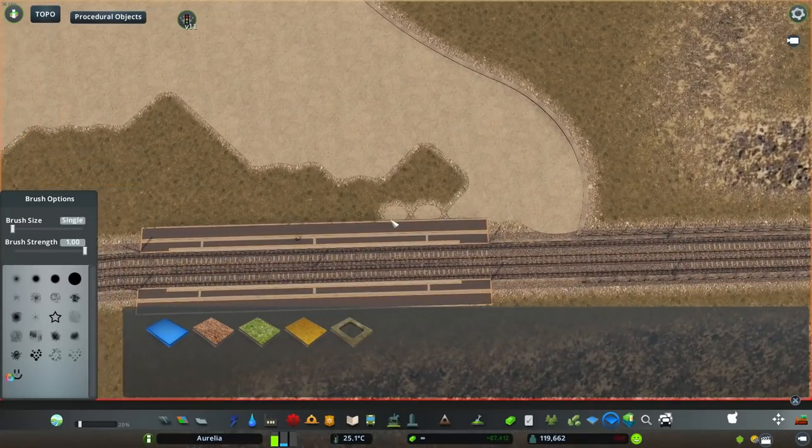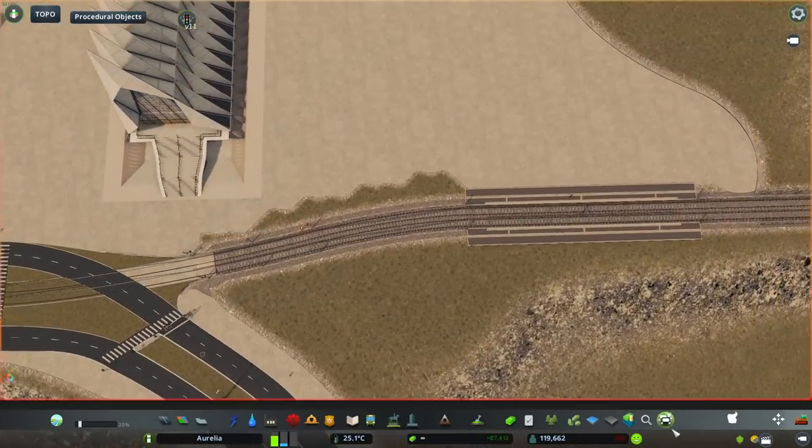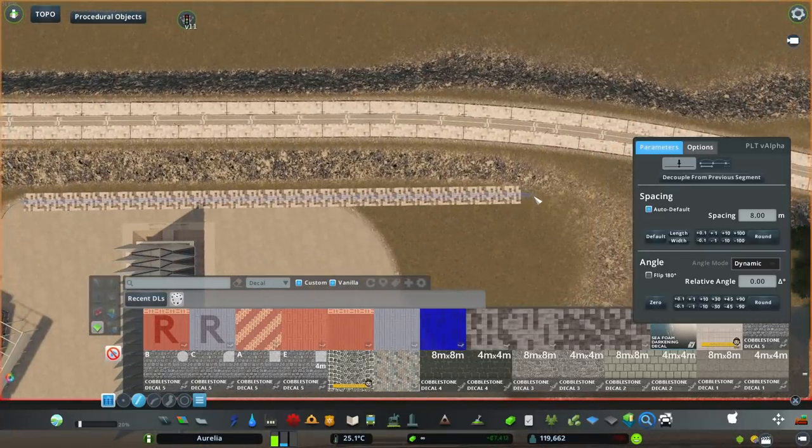The fact that there is a stop nearby kind of helps, because when the light rail is accelerating from the station it's not going to reach full speed before it reaches the actual intersection.